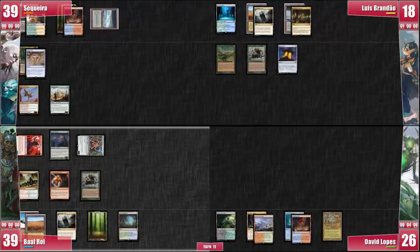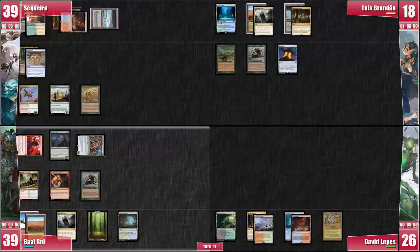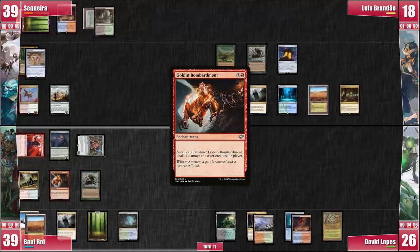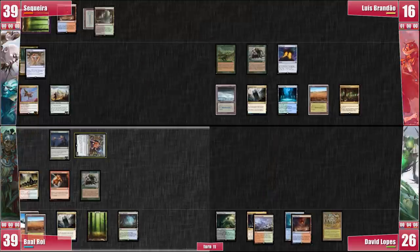Before blockers are declared, I cast Natural Affinity, turning everyone's lands into 2/2 creatures. Luis can now block with his lands and deal with the Magus of the Moon. Luis blocks the Magus with all his lands, making sure that Baal can't use Goblin Bombardment to save the Magus. Baal's not done though — he sacks his Magus to Goblin Bombardment and decides to ping Akiri for 1 damage. Everyone's mana is now unlocked and I suspect a Pyroclasm effect.